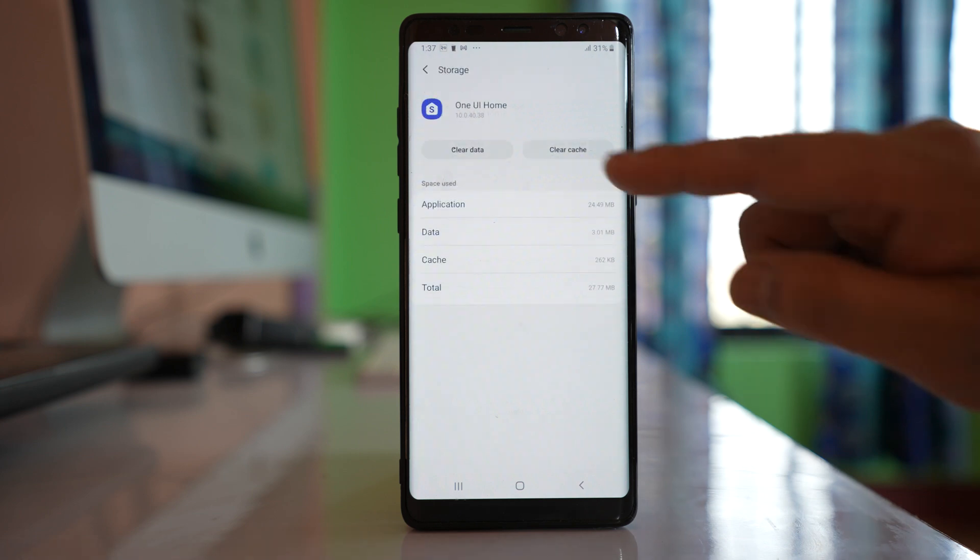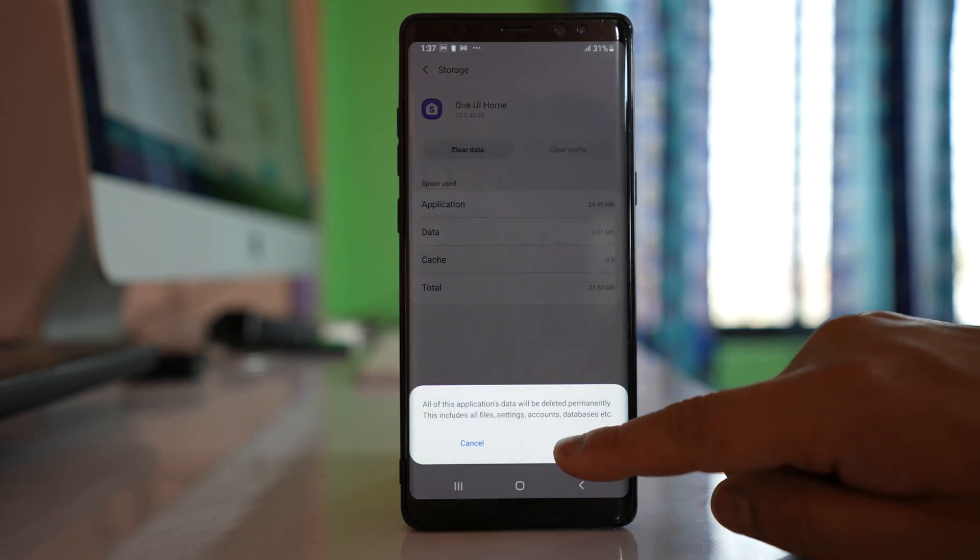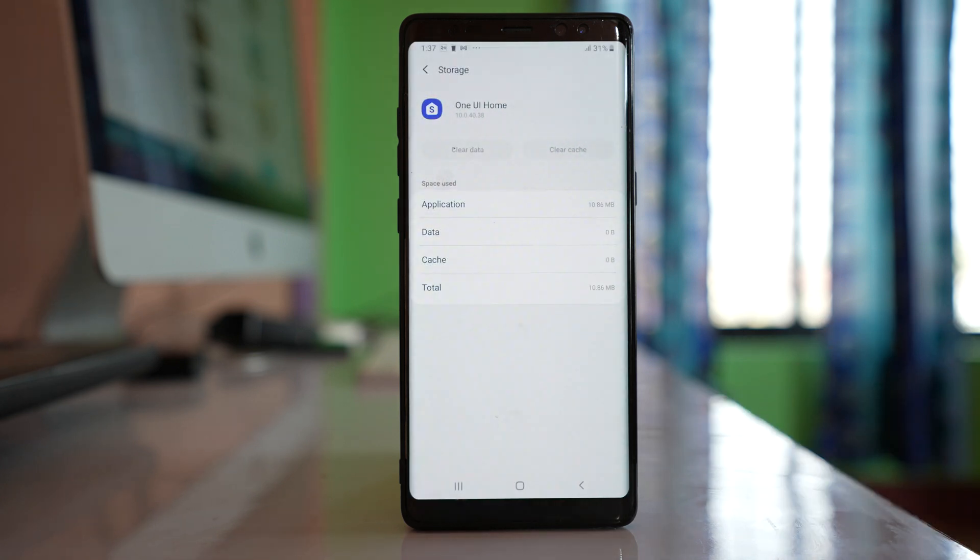Go to Storage, select Clear Cache, select Clear Data, and then OK. We have now cleared the cache files and data for the Samsung default launcher.